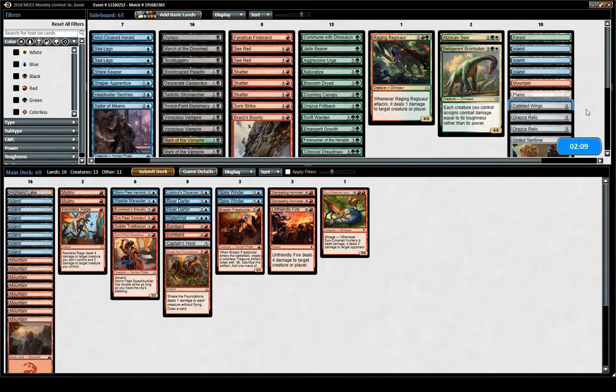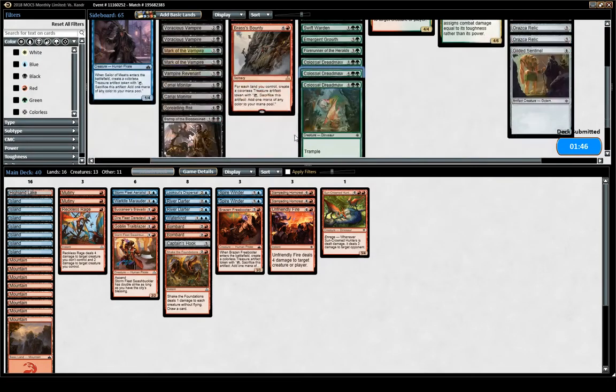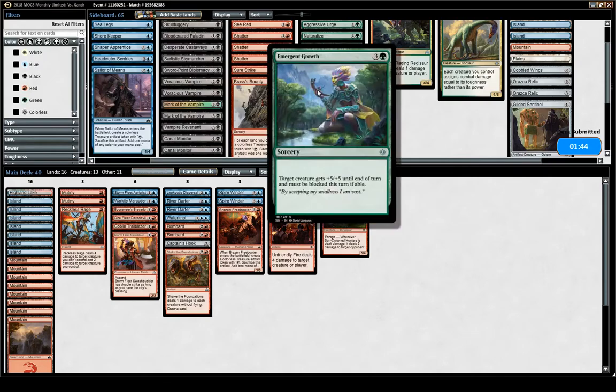I don't think Cobbled Wings is very good here. This is the second time out of three rounds where I feel like our deck just doesn't have the late game to beat the deck we're facing. If we were to play green, triple Dread Maw is kind of decent late game, but the green just doesn't feel good enough.